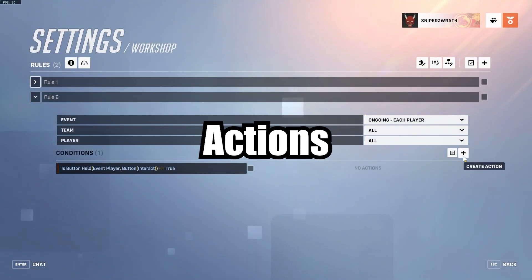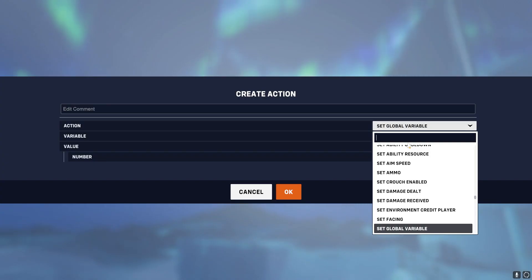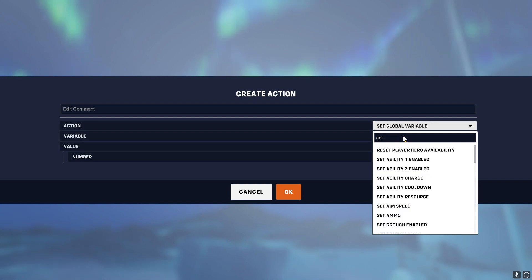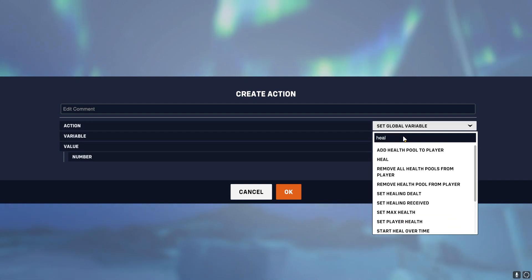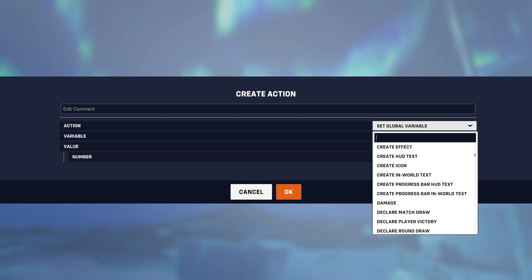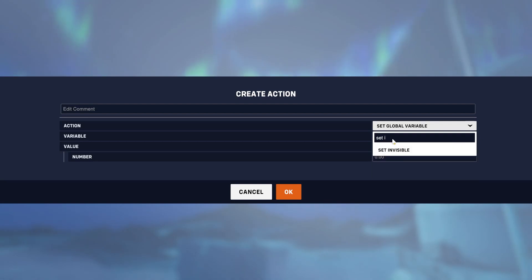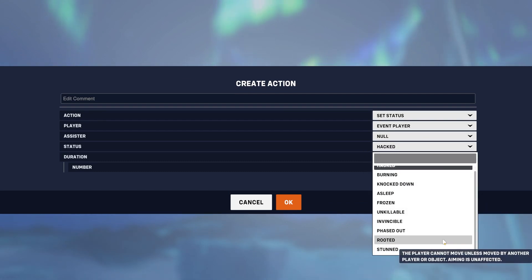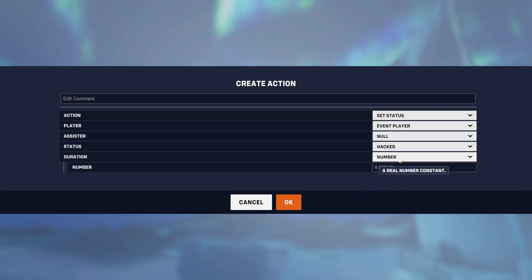Now I'm going to talk about actions. You can do a lot of things with actions, but really basic things are any character setting that you can change in your custom game, you can change here too. So set health, set max health, set max ammo, damage, heal — and when I say damage or heal, it's not how much you're healing; it just heals whatever player. You can also damage, kill, resurrect, respawn. Some more fun things are set invisible if you want to set your player to invisible, and set status with options like frozen, knocked down, or stunned — you can say how long it's going to last.